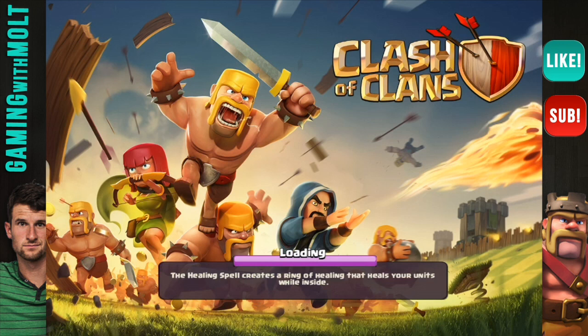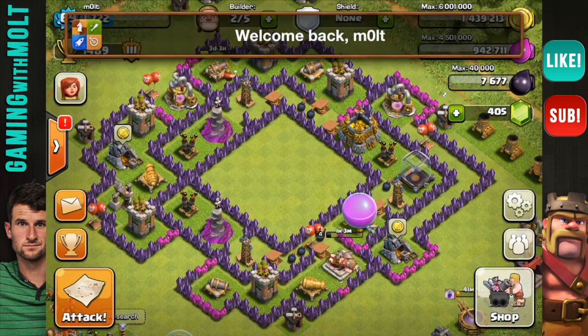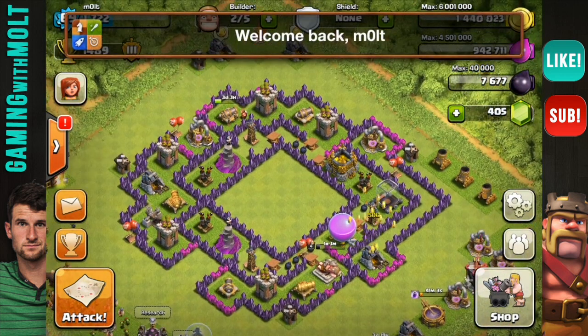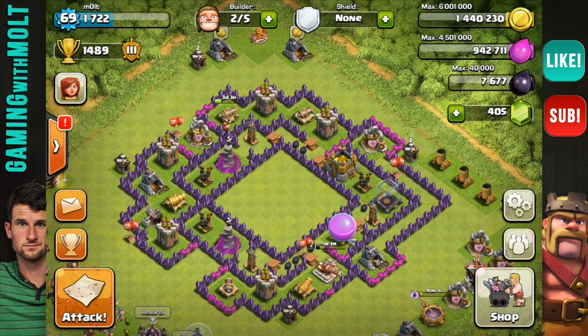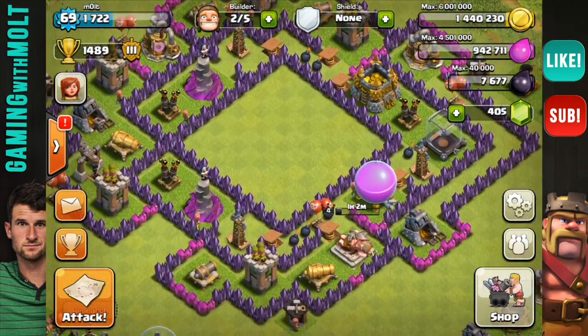Someone commented on my newest base design, so I'm gonna go ahead and do a quick video talking about the new base design that I have. I don't really have a name for it — you can call it the ninja star or something, whatever it may be. I cleared out the center so that we can talk about that. It is a farming base, so let me zoom in and we can go ahead and talk through some of the points of it.